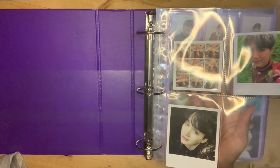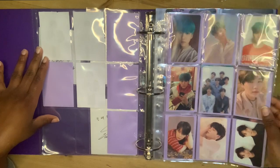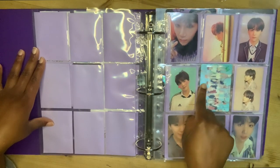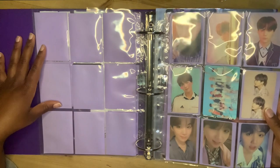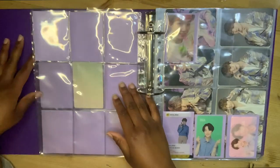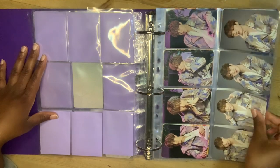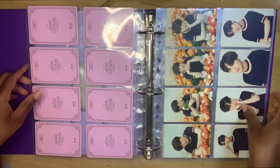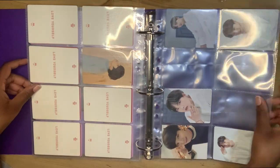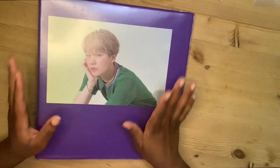So that is pretty much everything. If you want to have a little look through my current photo card status — we have Love Yourself, Answer and Persona, MOTS with gaps for BE, random collaboration PCs, and Muster. Of course we have Muster Japan, then Love Yourself Japan, Love Yourself Korea, Bang Bang Con, and a random miscellaneous page. So that is my Yoongi PC binder with all of my Yoongi PCs now put away.